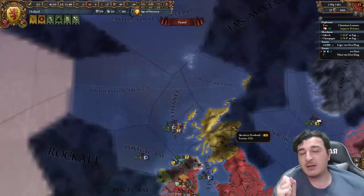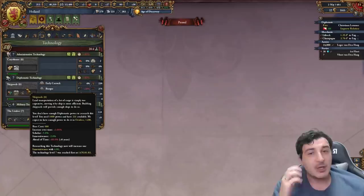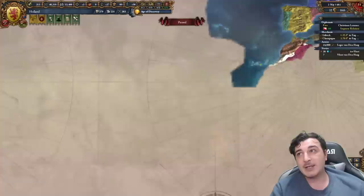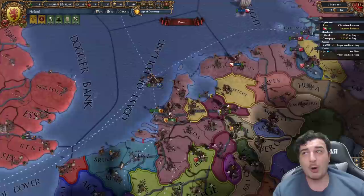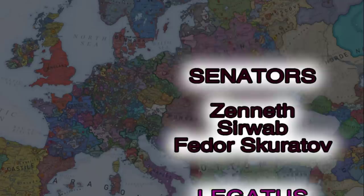If you want to go colonial as the Dutch, via the North Atlantic route you go Scotland first, then take Norwegian and Icelandic provinces, then head to North America - this works once you have Diplo tech 7. I personally think you should do colonialism as your fourth idea set, once already strong in Europe. There are also achievements for Dutch nations, like the Pineapple achievement requiring owning a core in South China. If we get 10,000 likes we'll do a second part showing the mid-game and that achievement. Thanks to all channel members, Patreon members, and Twitch supporters.